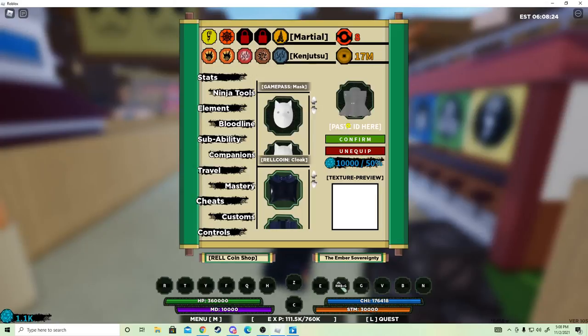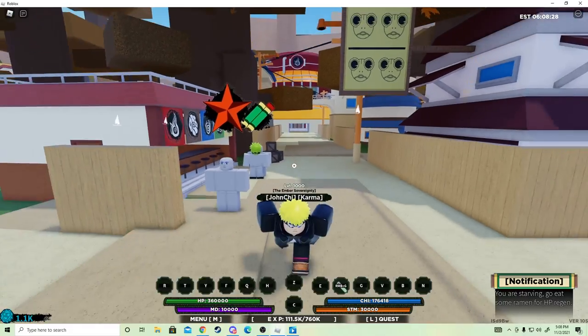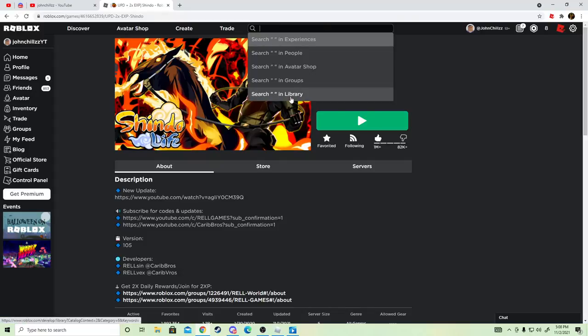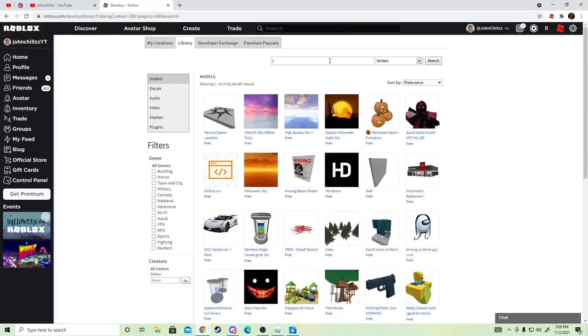I'm gonna show you exactly what to do so you can get it custom — as you can see mine is black and a lot of people don't know how to do that. So once you're in the main menu of Roblox like this, you're going to go up to the top of the menu, click Space, then go to Library. Once you get to the Library, go ahead and look up 'Shindo cloak.'